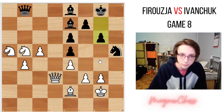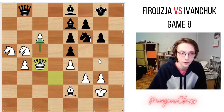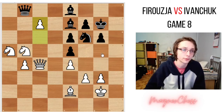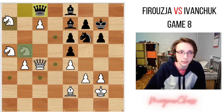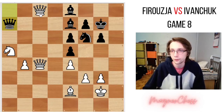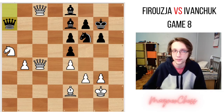We have g6, solidifying the position a little bit. c6 — pushing the passed pawn, because passed pawns must be pushed. And after knight f6, queen to c4, protecting the passed pawn again. King to g7. And c7 by Alireza. Ivanchuk just resigned because you cannot stop this pawn from promoting. Let's say you play queen to c8 — well, only knight to a7 and the queen has to get out of the way. After takes, takes, Alireza is a pretty good player — he can win being a queen up. So Ivanchuk resigned after playing 20 moves of theory in the Sicilian.